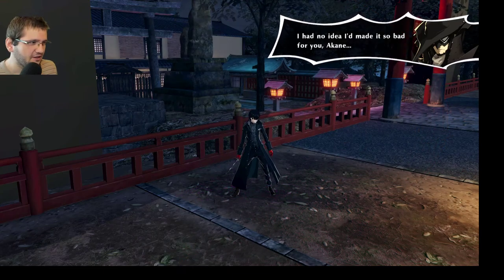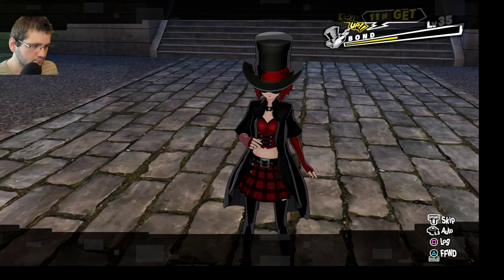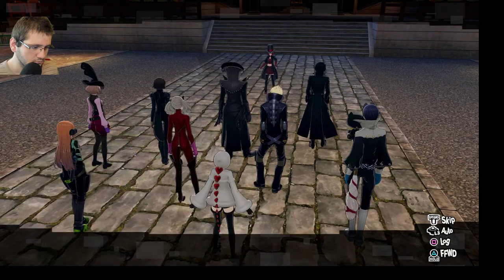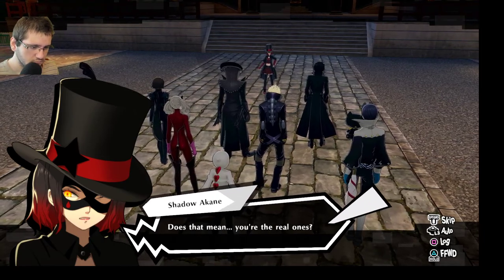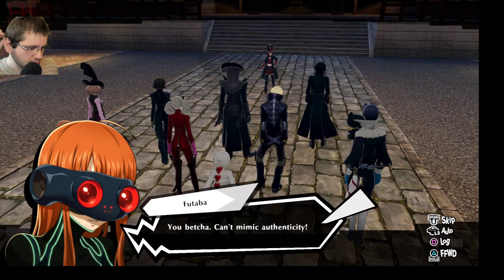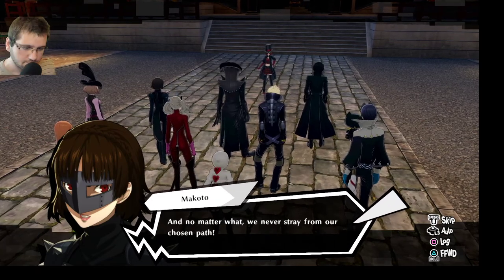Post-boss cutscene begins. Akane: 'I had no idea — I'm so sorry! I won't run from the truth anymore! Please, come back to me!' The Phantom Thieves prevail. 'We ain't losing to no phonies! They may have appeared like us on the surface, but in the end they were pale imitations — not against the real thing!' Akane: 'How could my Phantom Thieves lose? Does that mean you're the real ones?' Joker: 'You betcha! Can't mimic authenticity! Please trust us, Akane-chan — and your father, too! None of us would ever give in to injustice, and no matter what, we never stray from our chosen path.'